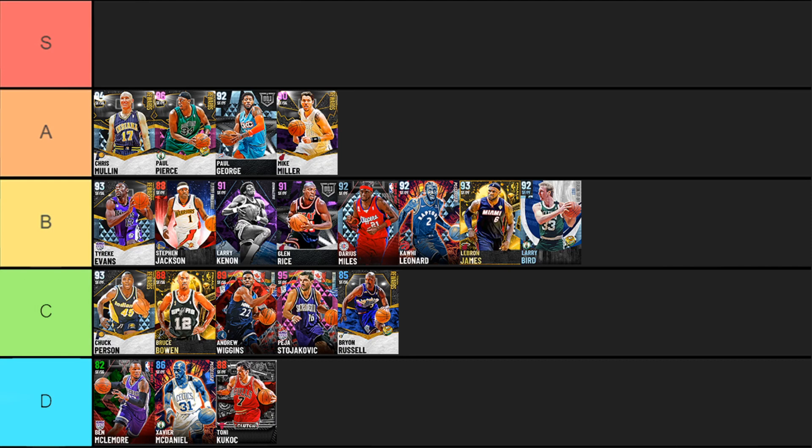Next up, amethyst Mike Miller — a big surprise from the Halloween rewards event. Six-foot-eight, six-eleven wingspan, silver Range, Hall of Fame Catch and Shoot, and bronze Clamps which can be upgraded. Can add Quick First Step. Jump Shot Forward base with a 92 Shot Three is absolutely money, can speed boost already, and has solid speed. Going against this Mike Miller, you really have to work to make sure he doesn't get open shots because once he does, it's locked down.